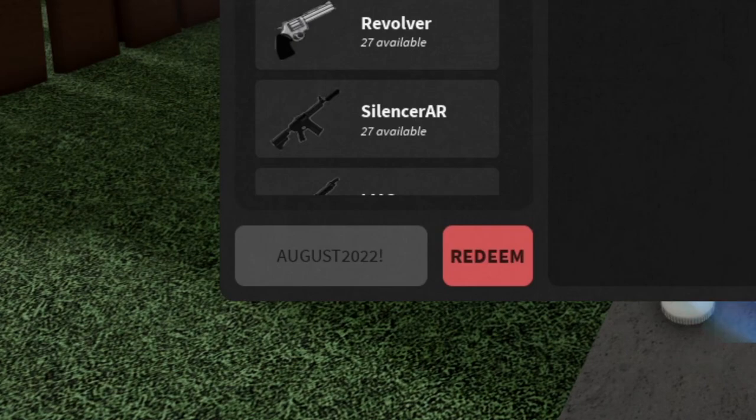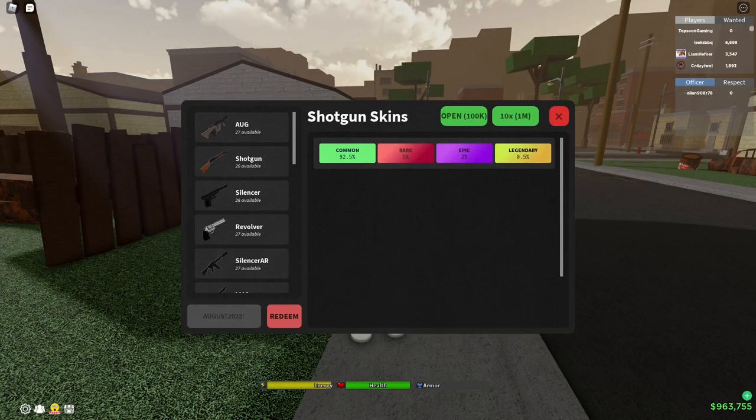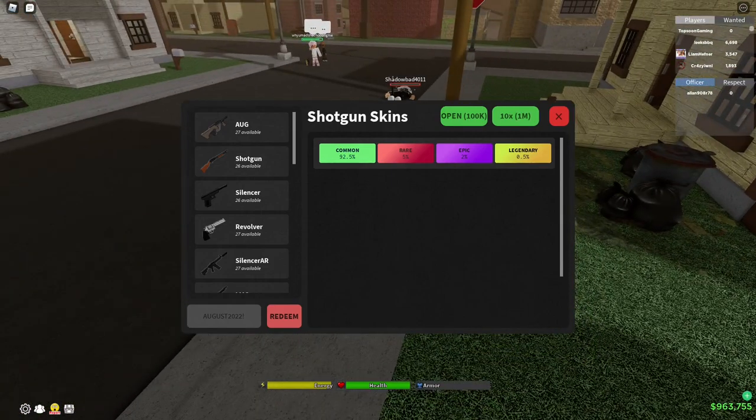So this code gave me about three crates — I got three different types of knives using that code. It also gave me about twenty thousand dollars cash. I know it's not really a lot but it's some cash. Make sure you use august2022 with an exclamation mark — that's the first code. If it's not working, restart your game, retype the code, try again, put it in all caps. This code will be expiring soon so type it now.